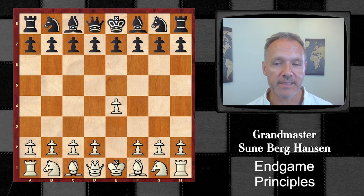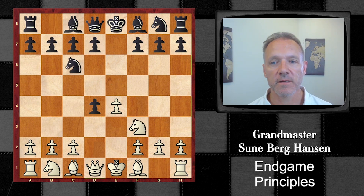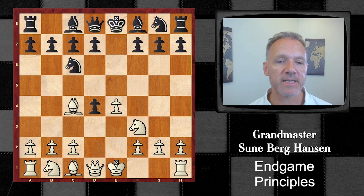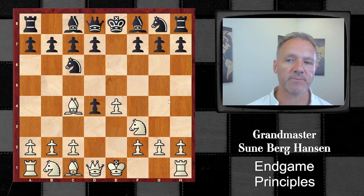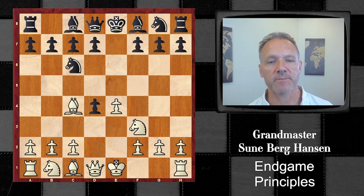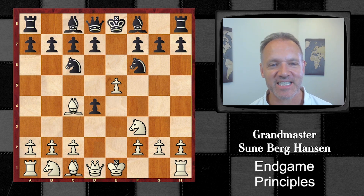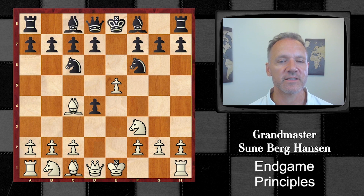I'm black and he goes with e4 and the Scotch, but not the real Scotch because he plays the Scotch Gambit, and this was a bit of a surprise. By the way, I think Bc5 is not a bad move here. It's a possible move but I've gone back to this move later. I gave it up actually after this game because I was very annoyed that he played this line.